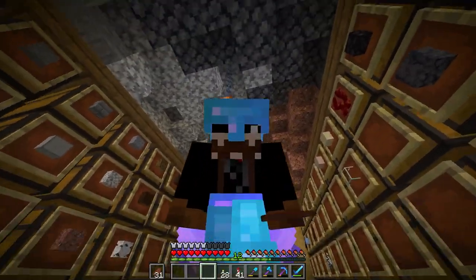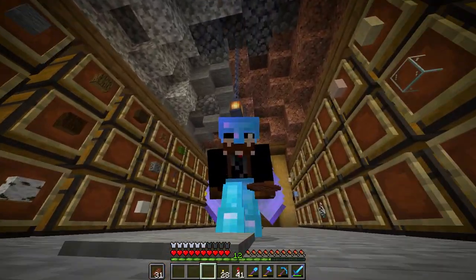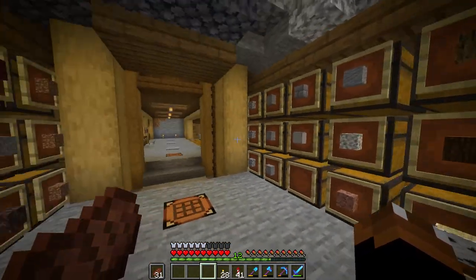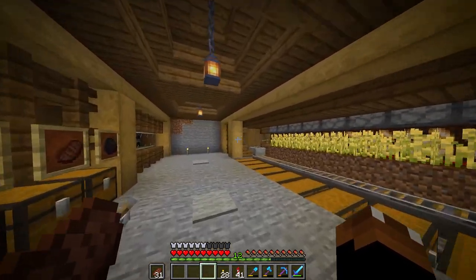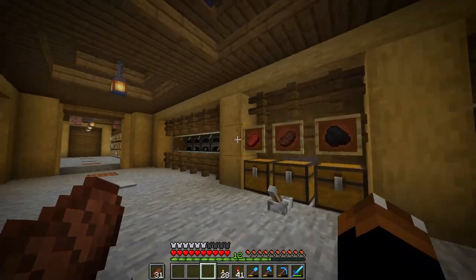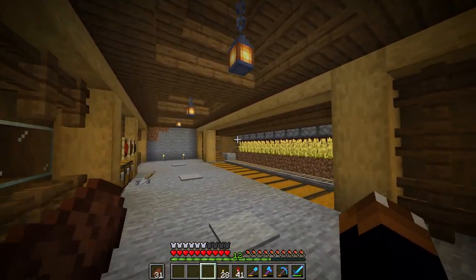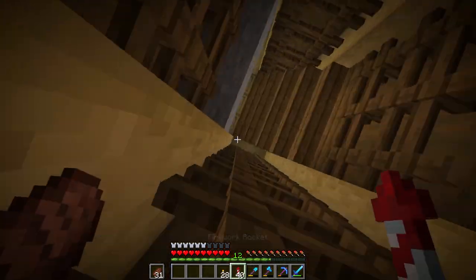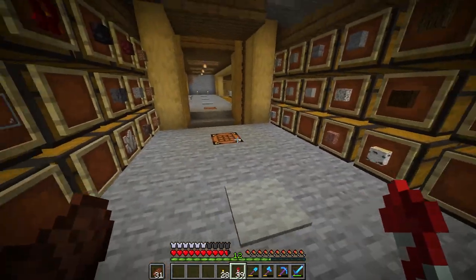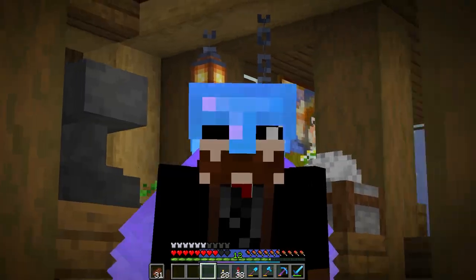Hello everyone, my name is BC, welcome back to another episode on the RambleCraft server. This is episode 14 and today we're going to be working on the lighthouse. We've been working on the underground for the past two or three episodes, and before that we were working on the Christmas village, the basements, the cave storage system. It looks absolutely amazing, but when we go out at the top - right, let's try this again - there we go, we did it!